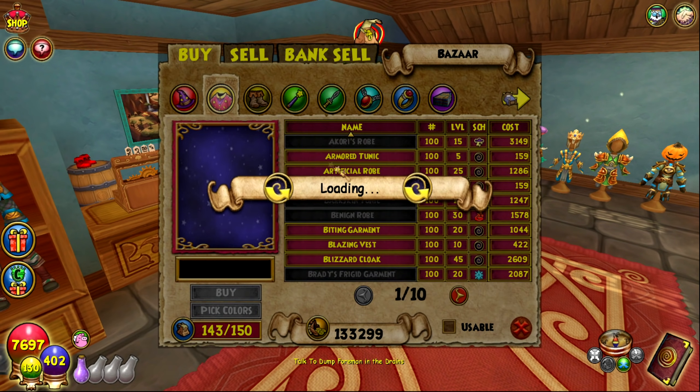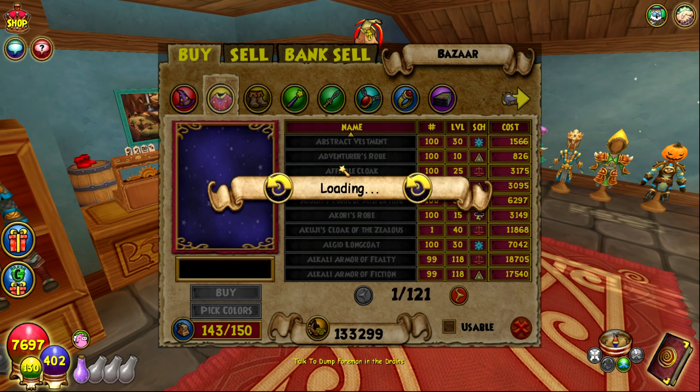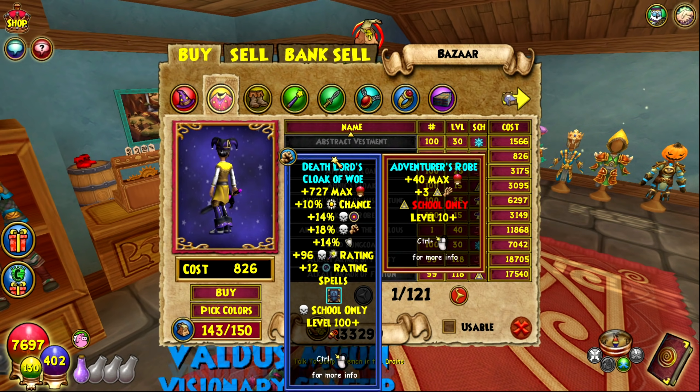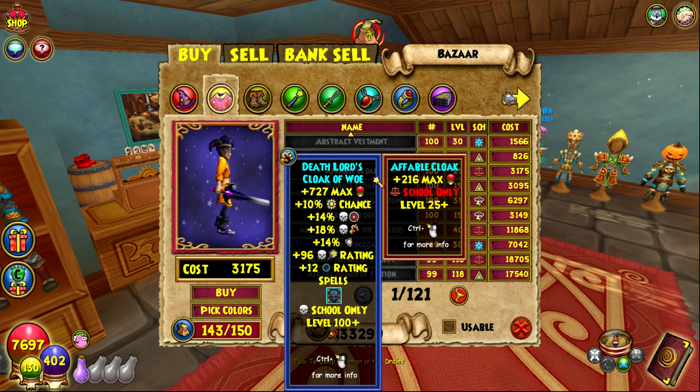It's pretty much up to you to decide what gear best caters to your play style. For example, if you're attacking a lot on your Myth wizard, maybe an adventurer's robe giving three Myth damage is best. Or maybe you want health, so you'd pick a robe with 216 max health. It really depends on the play style and stats you want for each wizard.